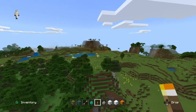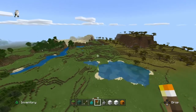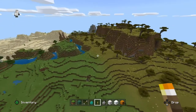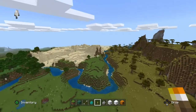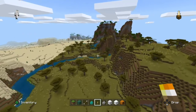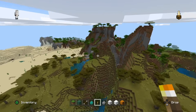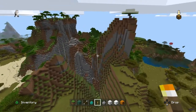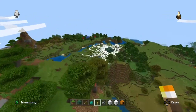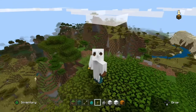So to summarize: it has three villages, two ruined portals, one desert temple, one woodland mansion, one mineshaft, and I'm pretty sure since it's such a lucky area there's a stronghold nearby too - but I'll leave that for you to find. This is more recommended for speedrunners, so make sure you check this place out.